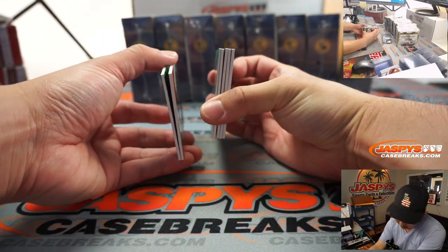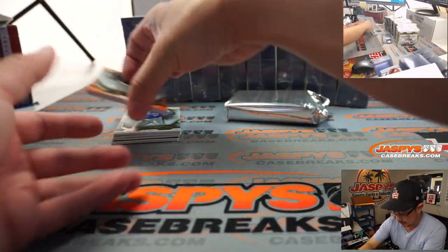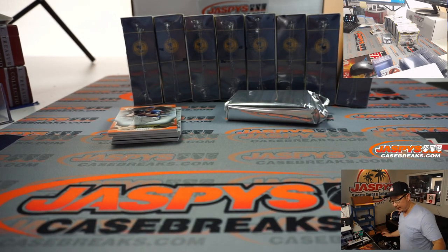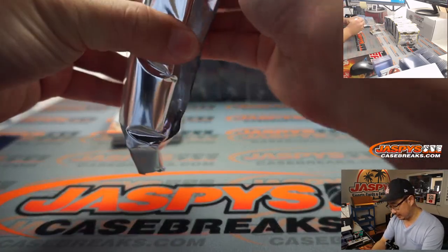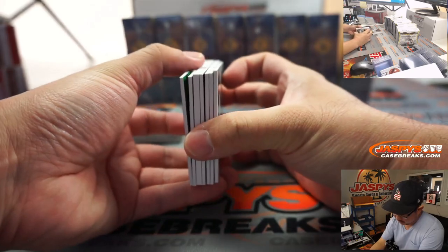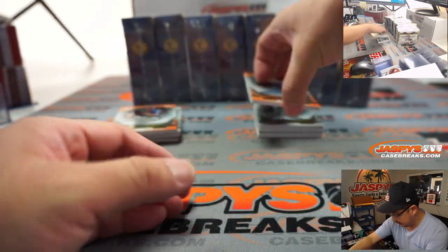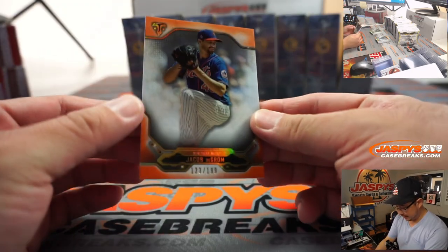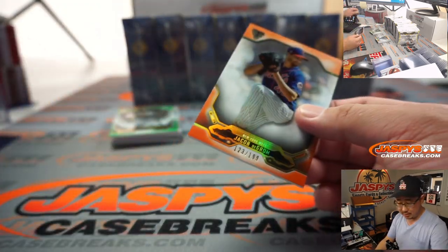There should be two base cards on the bottom and an autograph there. All cards ship in this, ladies and gentlemen — just too much nice stuff here. So let's slide that out there. The orange is a little brighter this year, they kind of made that pop.